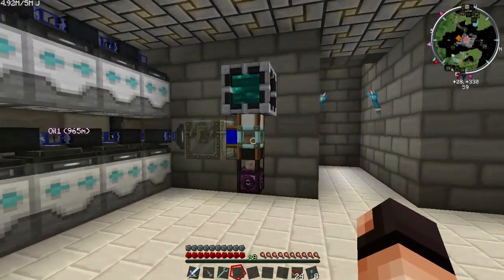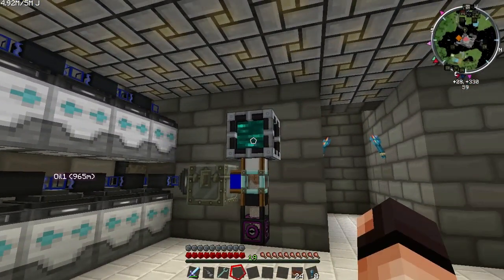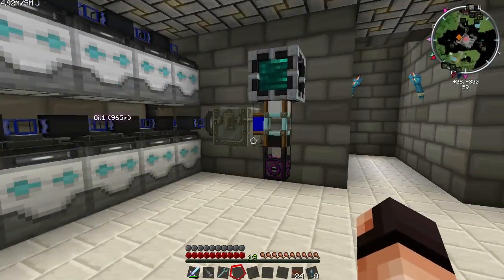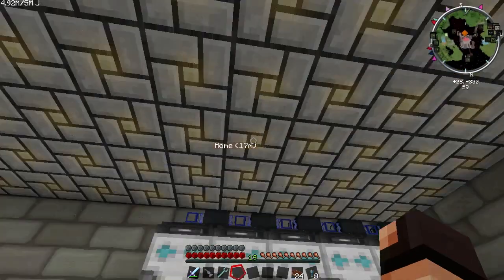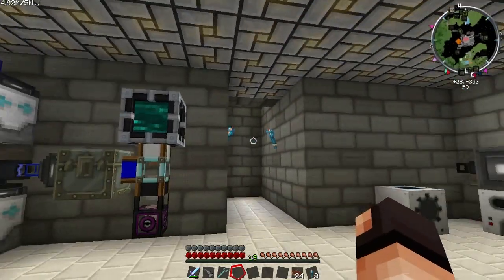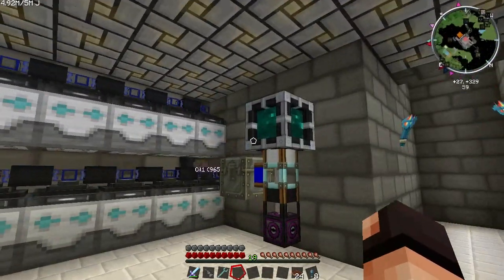I actually made a huge fail on my end — I didn't record it. After I moved here, I forgot to set the frequency on the tesseract. I didn't have the chunk loaded at the time, so while this whole thing was running, the core wasn't working. I forgot to put the frequency on, went to the digger age, and items started spooling everywhere. Just remember to put the frequency on if you decide to move it for some reason.